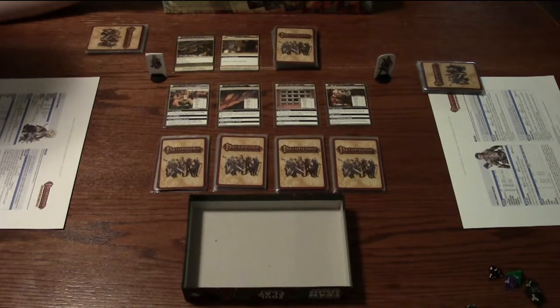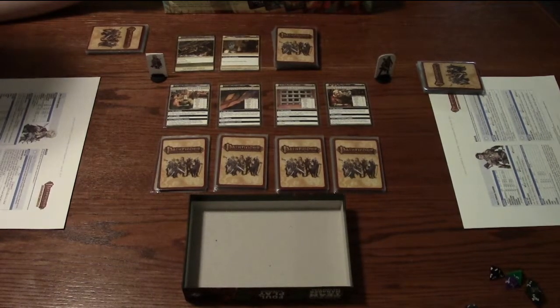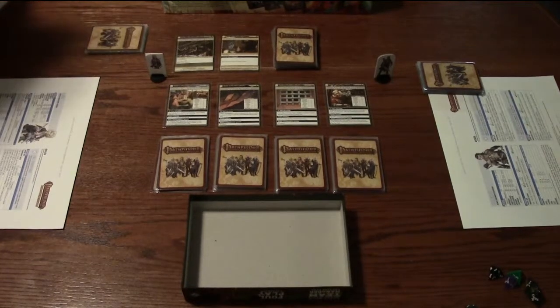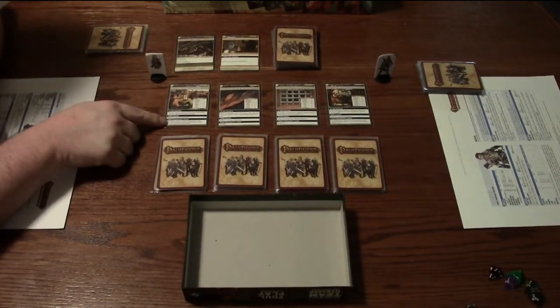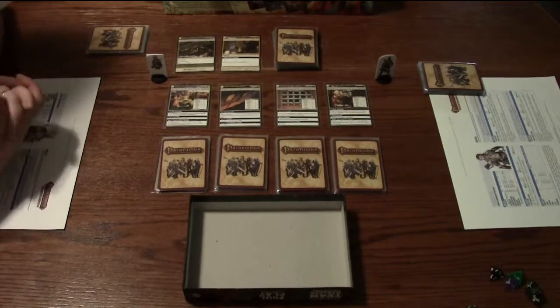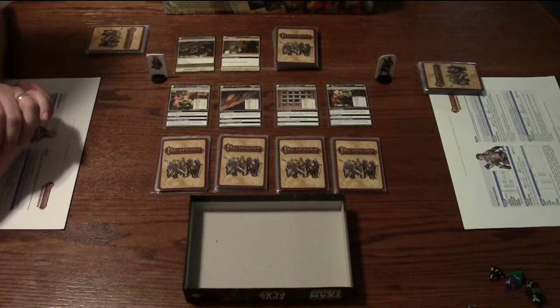The special rule for this scenario is we get to add 2 whenever we try to acquire an ally — we get to add 2 to our results. For the 4 locations, we have the Town Square, which says you may discard a card from your hand to explore during your turn, but you cannot recharge the card.